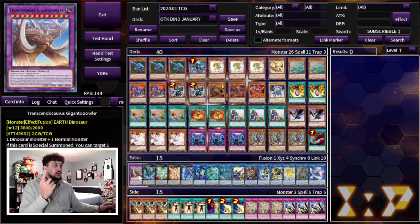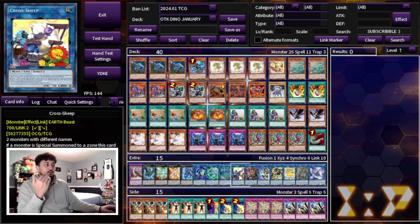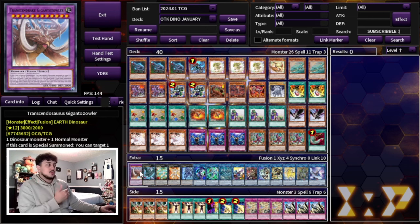Moving on to the extra deck, we're playing one Transcendosaurus Gigantozowler — 3800 attack, helps you OTK and push for a lot of damage. It's really nice when pairing it with Cross Sheep, because if you're making Cross Sheep in some of your combos, you can special summon back your OV or whatever and then continue your combos from there.